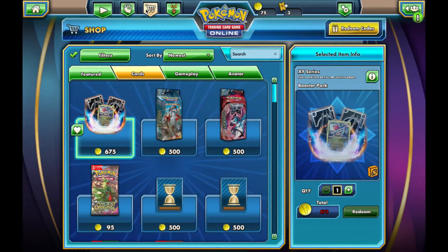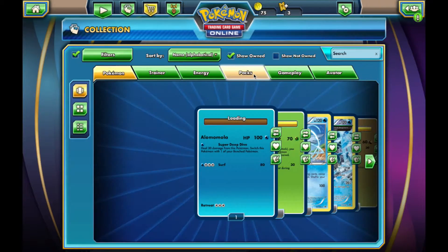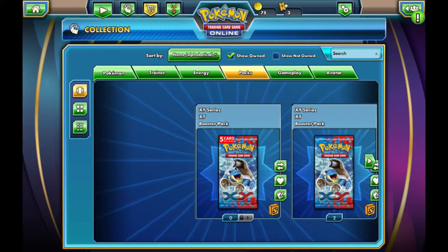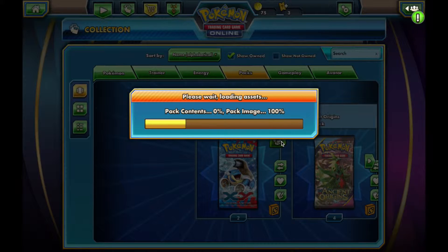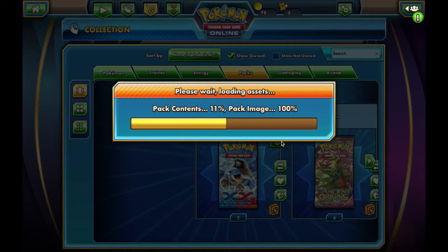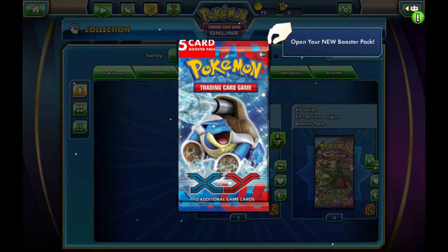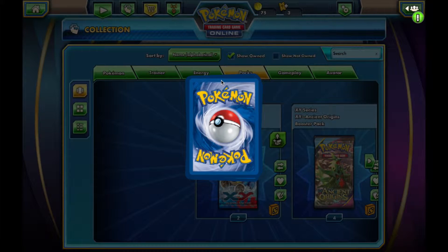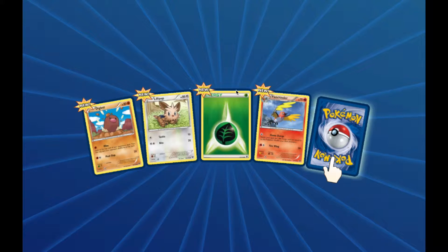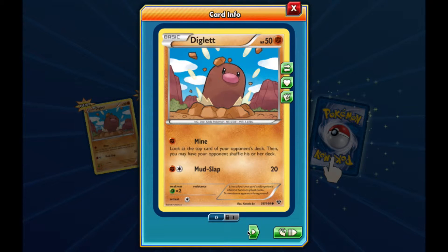So we've gone through two packs, we have nine more to go. Let's go back into collection. This is a five-card booster pack. I feel this is a gyp because I paid $0.95 for these, all in Pokemon money, but it's still money nonetheless.